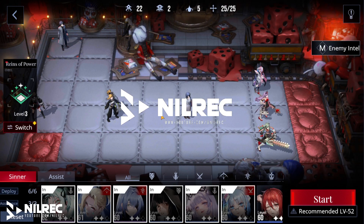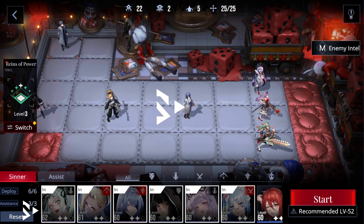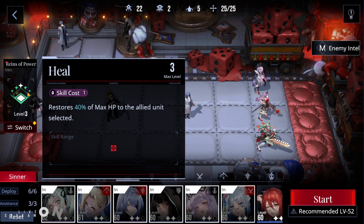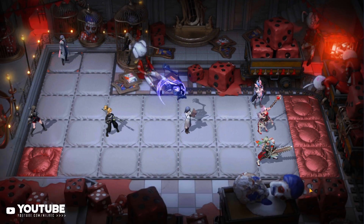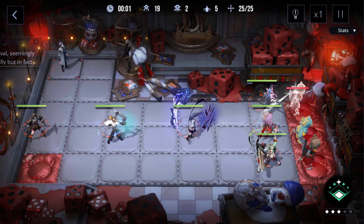Hey guys, welcome back to another video. Today we'll be doing 7-6. The recommended level is 52 and we are level 60, so we're overleveled. I'm going to be using heal as a chief skill and I'll put our tank here at the back.